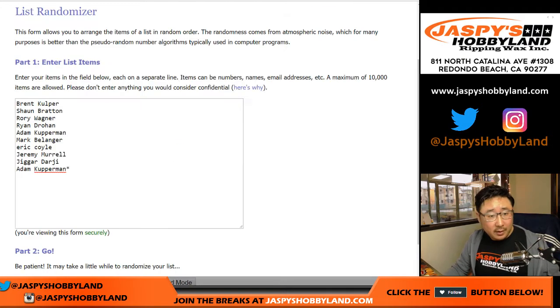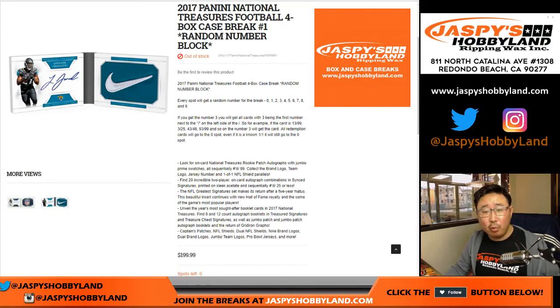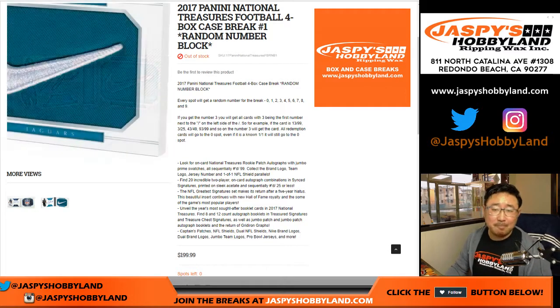I'm pretty sure all these folks here are familiar with the random number block breaks. If you're watching for the first time, welcome. The number block breaks basically work like this: if you get randomized number 4, you'll get any cards that are 4 out of 10, 4 out of 5, 4 out of whatever. You also get 4, 14, 24, 34, 44, 54, et cetera. So I think that makes sense.